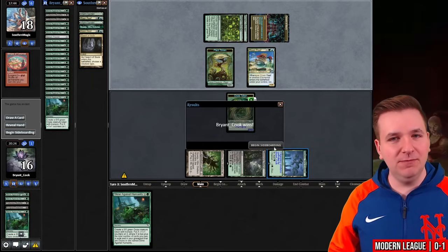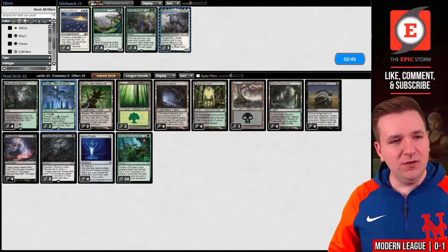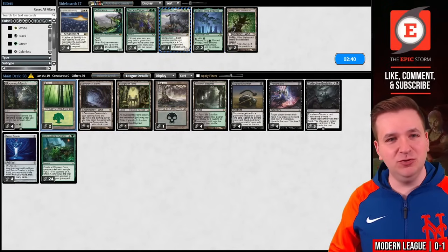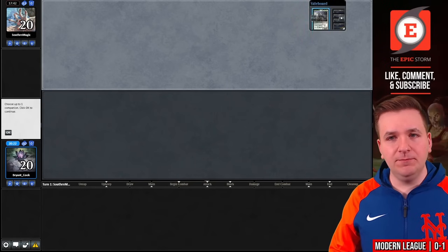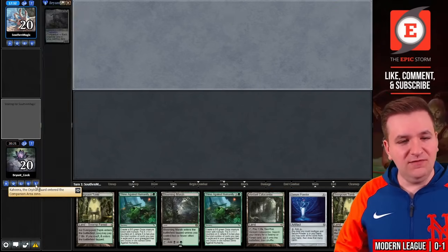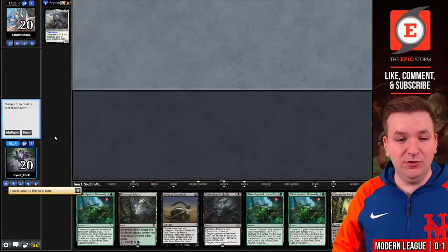Now let's get game number three. We're finally on the draw, which means I can board in more copies of Gemstone Caverns. I don't think we need Boseiju Who Endures or Boseiju Who Shelters All in this matchup. Game three — revealing our Kaheera. We have Serum Powder. Exiling four lands is a little scary, but we'll Serum Powder Mulligan. This is a very good hand — we're going to keep. Once again I need to draw land number three.